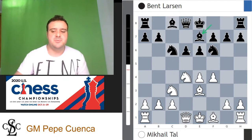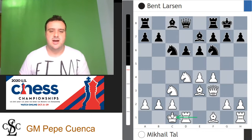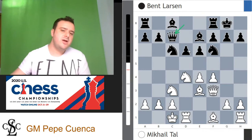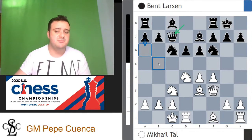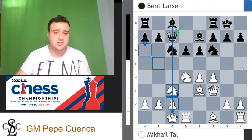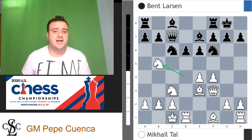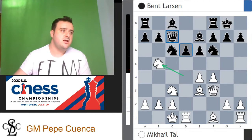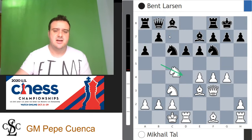Bishop e7 from Bent Larsen, and now queen f3 from Mikhail Tal. Short castle, long castle, and now queen c7. The queen is normally well placed on c7 — in many occasions black plays a6 prophylactically against knight b5. The queen is also targeting the c2 pawn and the c3 knight, and puts an eye on the e5 square. Knight d to b5 from Mikhail Tal, putting pressure on d6 and the queen. The queen has to go to b8, and now g4 from Mikhail Tal.